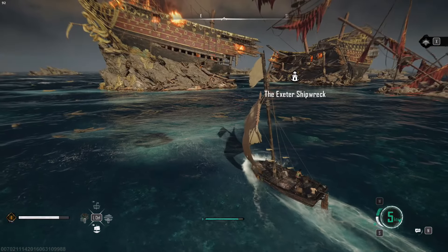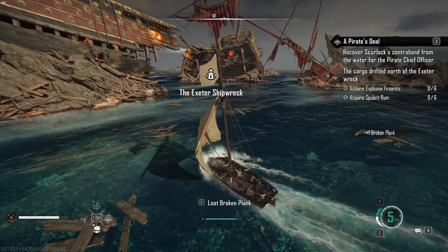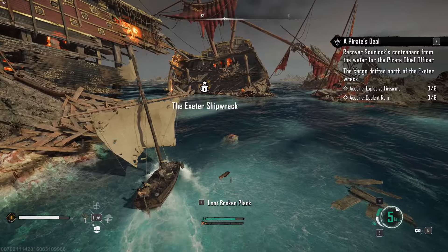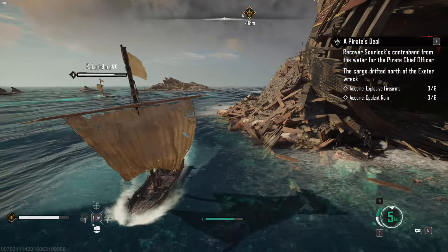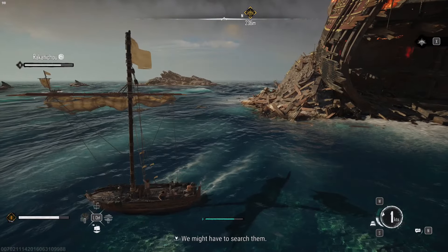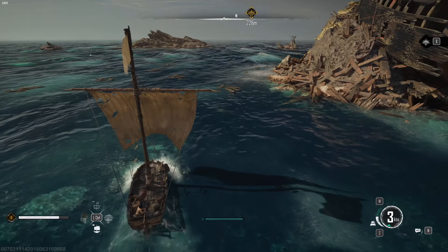First things first, when you start the game and you're in your small ship, the Dao, after the opening sequence you'll be able to sail around the Exeter. This is the big ship crashed on the rocks. The area around the wreck is full of broken planks, metal salvage and rusty nails. Though these materials aren't fantastic, they're better than nothing. Once you dock at St. Anne's, just store them in your warehouse for later use.